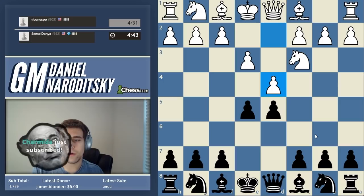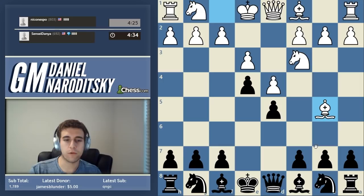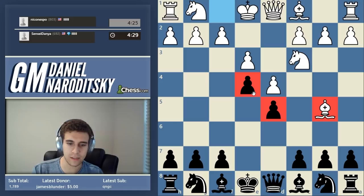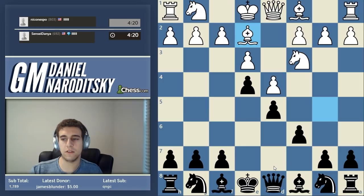He gives us a check which is actually a completely empty check - it allows us to actually support our center. How can we block this check and simultaneously give some support to the center? c6 - and we're going to get a nice little pawn chain that's basically giving us a small advantage. Now let's continue developing. Where should we put this bishop?